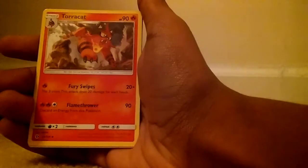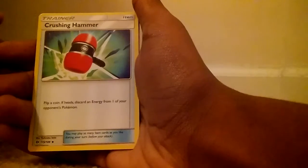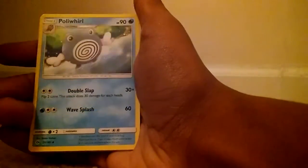Okay, and our rare is... oh wait, no — it's Tauric, no it's not a rare. Okay, there's a new order, anyway. I'm lost. This is our Crushing Hammer. Is the next one a rare? It's not. I don't know how the thing works — we got a Poliworld, that's cool. This is our rare.